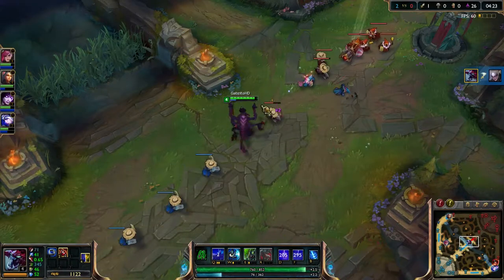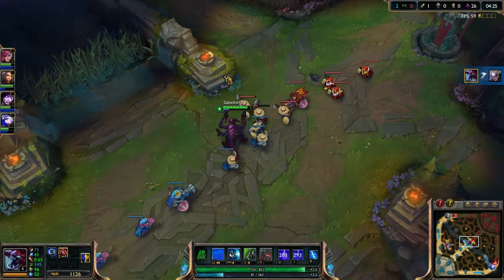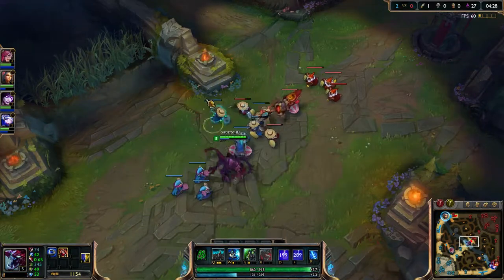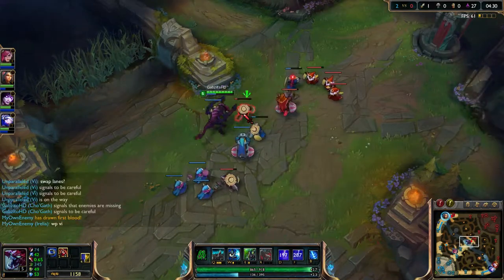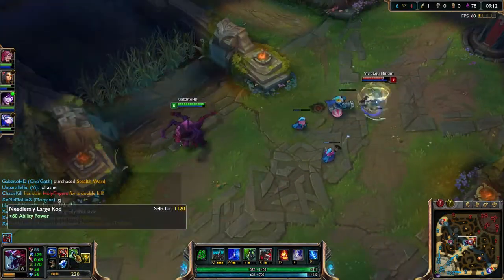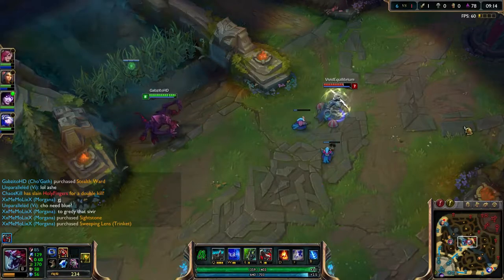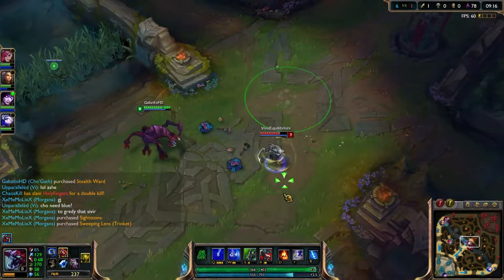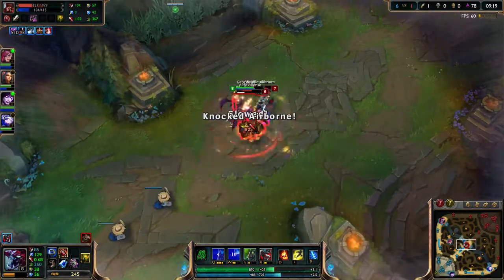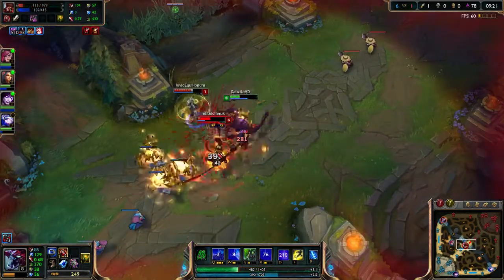Cho'Gath is a pretty safe pick because you can farm from a distance with your Q, stay back, get your health and mana back with your passive, and just let the enemy push. But if you've got the advantage, don't be afraid to go full offense because it pays off. The enemy jungler ganking can actually often be turned around in your favor, especially if they're playing a squishy jungler.